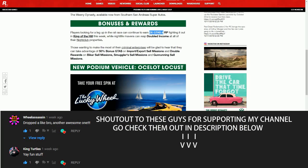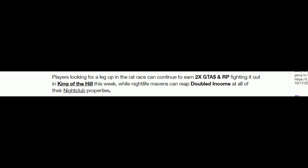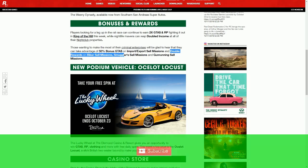We are here for all the bonuses and rewards — all the double XP and double money this week. Players looking for a leg up in the rat race can continue to earn two times GTA dollars and RP. There is a King of the Hill game mode with double money and double RP, and nightclub properties have a doubled income as well.